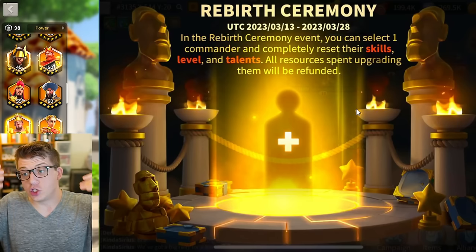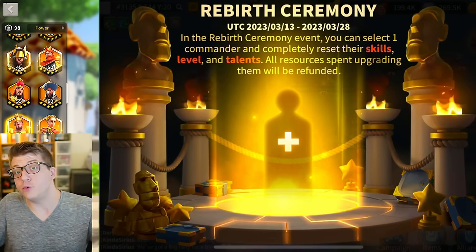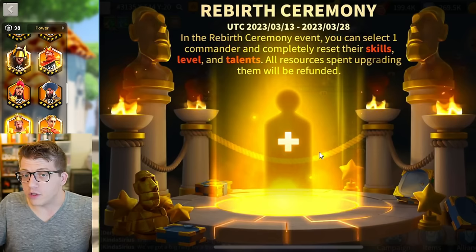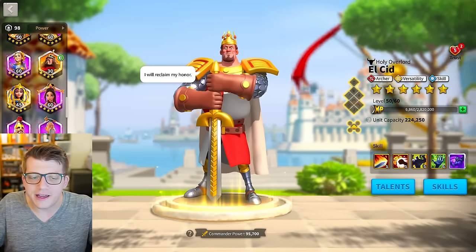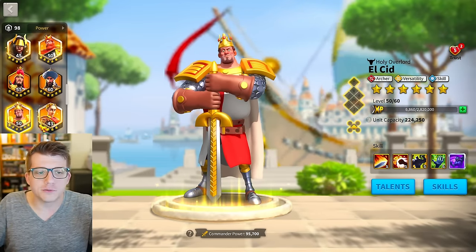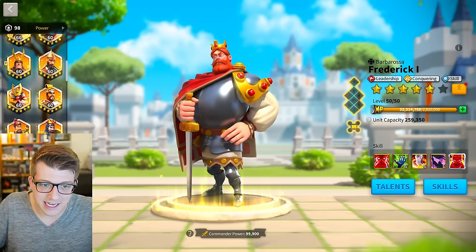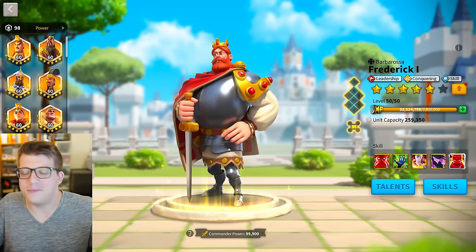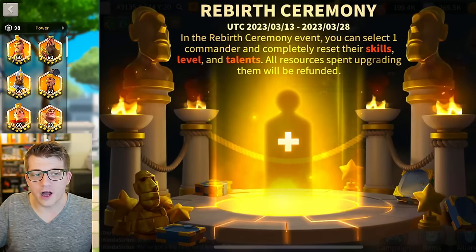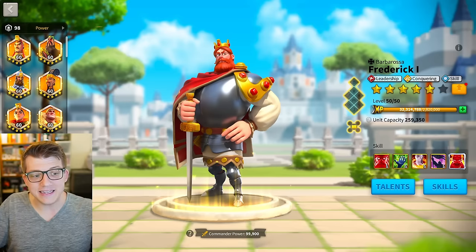For example, if you got 20 El Cid sculptures from gold keys and spent 30 universal legendary commander sculptures on him, the rebirth ceremony would give back those 20 El Cid sculptures and 30 universals. It's a cool event, though basically useless because 15 days in you won't have most legendaries. It helps new players who made small mistakes — like putting sculptures into Frederick before learning he's not very good.